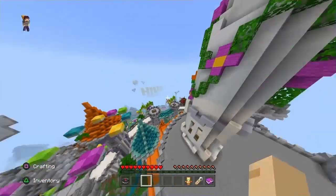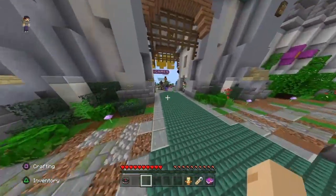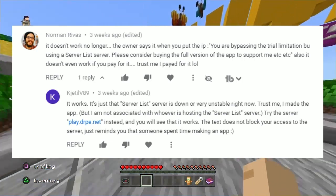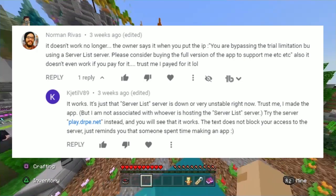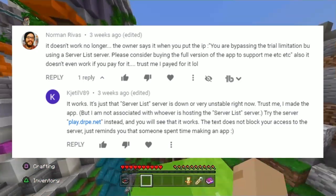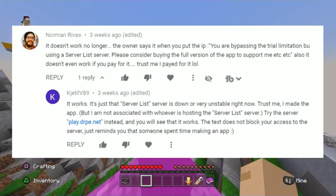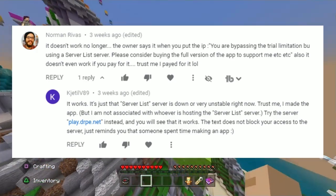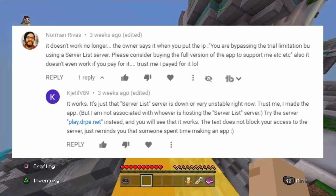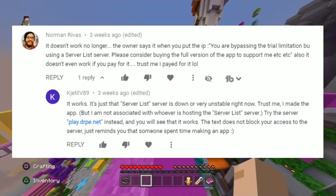I saw a comment from Norman Ravis saying it no longer works and that the owner's message about bypassing the trial limitation means it's blocked — and also claiming it doesn't work even if you pay for it. The actual creator himself replied: 'It works. The serverless server is just down or very unstable right now. Trust me, I made the app, but I'm not associated with whoever is hosting the serverless server. The text does not block you from accessing the server — it just reminds you that someone spent time making an app.'